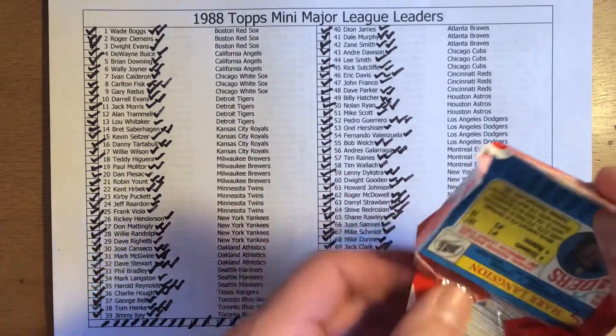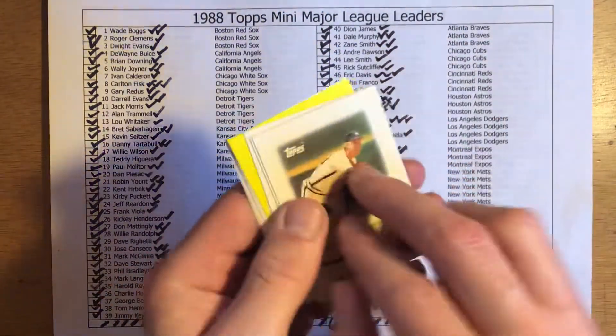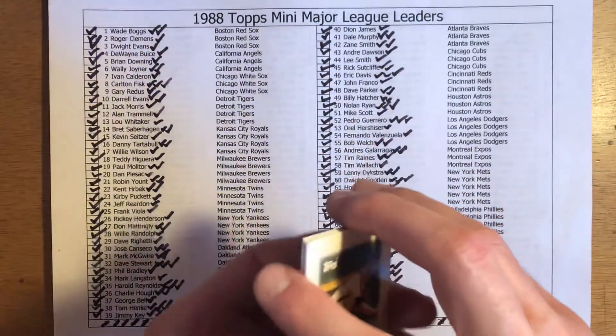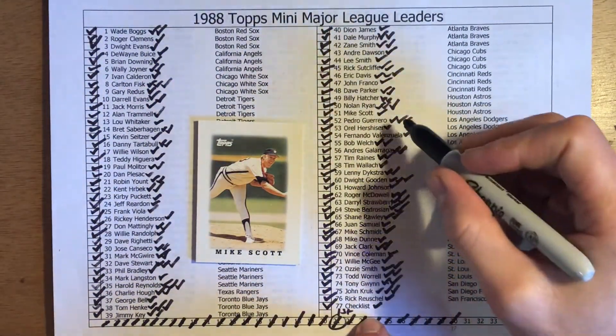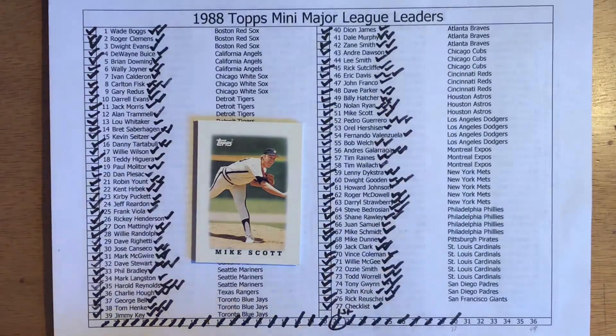I think Mark Langston is one of those that I need as a triplicate, and so is Deon James — so far so good. Let's get rid of the Spring Fever Baseball and get to cracking the pack. Alright, first card out of the pack is Mike Scott. Let's see — is Mike Scott one of my triplicates needed? Yes he is. Things are looking good.